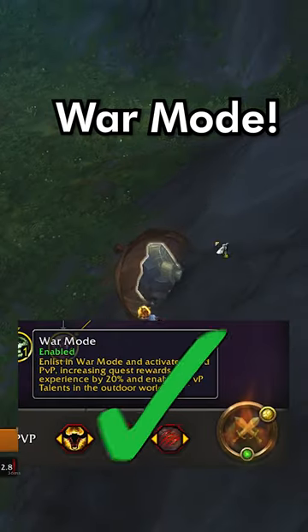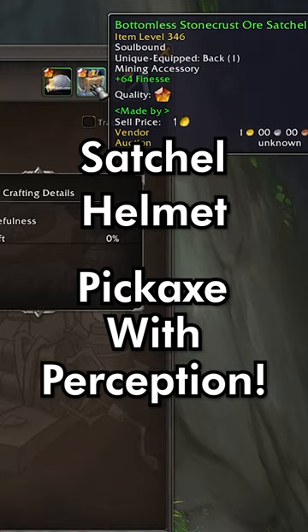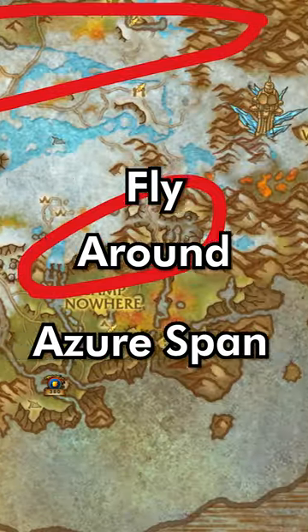You'll always want to be in war mode for infurious nodes to be available. Be sure to pick up a pickaxe with perception and grab a satchel and helmet from the auction house or from a work order. I usually just fly around the Azure Span for nodes with secondaries on them.